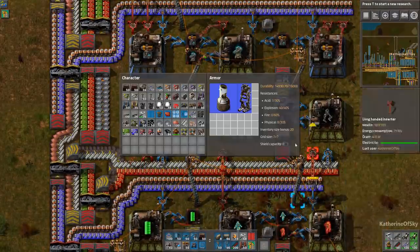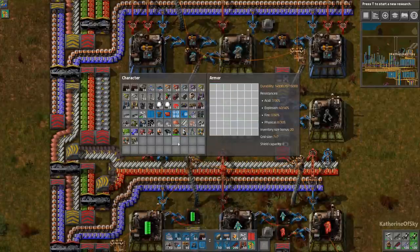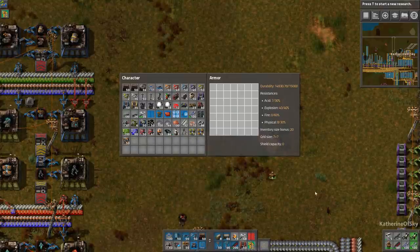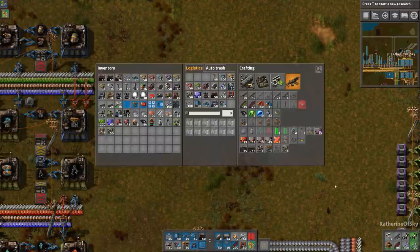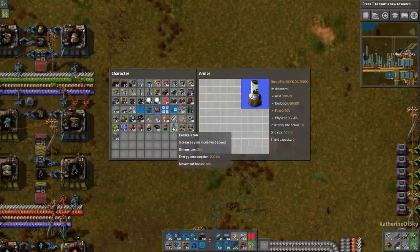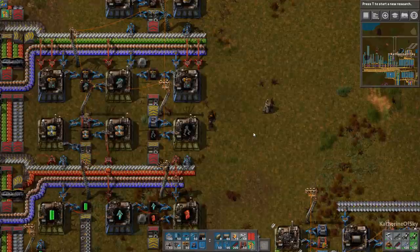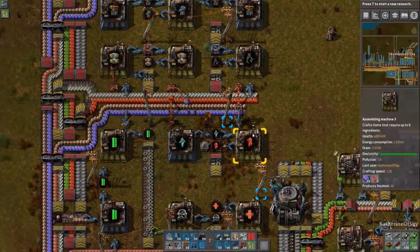We want to replace this armor and put on our Power Armor Mark II. In order not to have an item overflow accident, grab your power armor from your inventory and put it on your character - don't do it the other way around. You also need to refresh the UI to show the bigger grid. Let's get our power armor on - we're going to need another fusion reactor and more processing units.